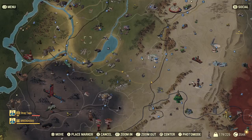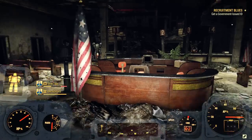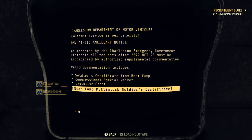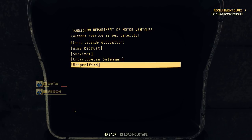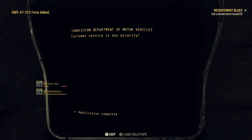Our next destination is the Charleston Capitol building, located directly south of Camp McClintock. This part of the quest line is interesting, fun, and a real pain in the ass all at the same time. The first thing we need to do is access this computer to get and fill out a government ID application. You'll fill it out through the terminal and it's going to ask you a lot of questions with a lot of choices. Have some fun with it — it doesn't matter what you choose, you will still have to do all the same steps regardless. I'm going to go ahead and use Army Recruit and use the Vault as my address.